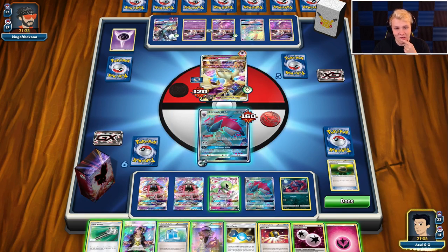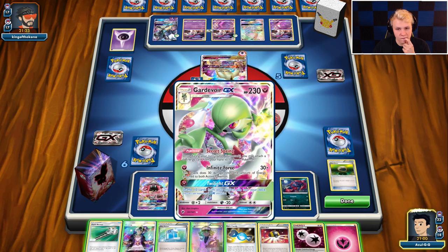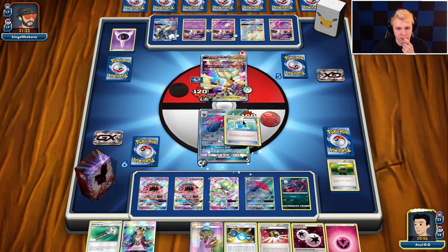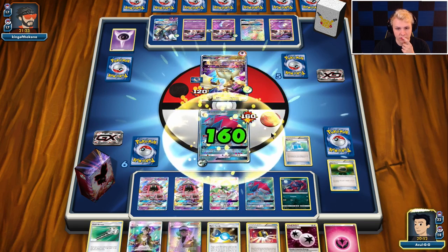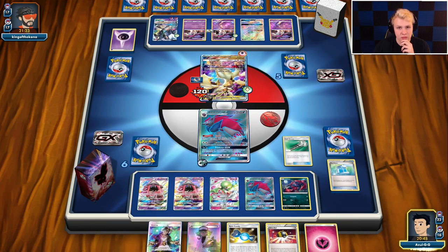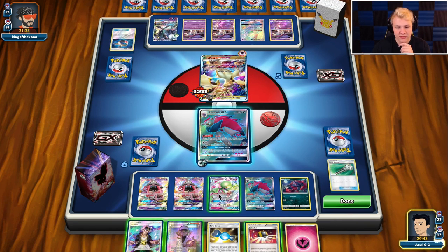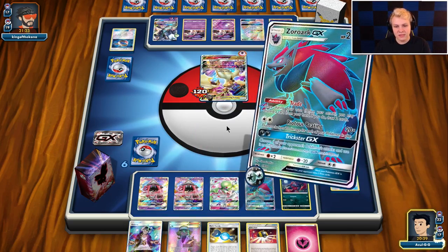We could KO this with Lele or Guardi, but then he could do a one-shot on my Guardi and I don't really want to lose Guardi. I think I'm going to go with Max Potion my active and then swing. I'm going to have to find some more Max Potions later on though — that's fine, we'll find them. Just really matters if we get rid of that. I'm going to hold this for right now in case we can find a double Puzzle play.